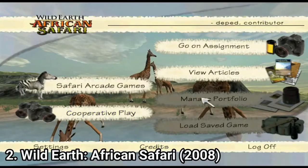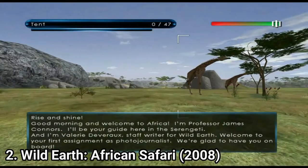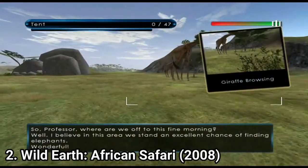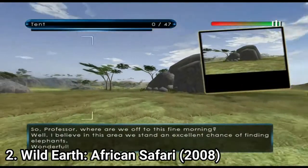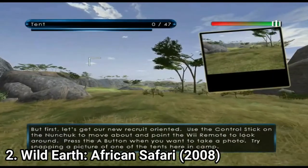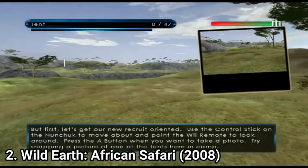Wild Earth African Safari is a good game for kids. The main gameplay element is taking pictures. By pointing the Wiimote, the player needs to take certain pictures. The game tells you what to photograph and how, and why some pictures are good and others aren't. You also receive information about animals, which makes the game educational. And to spice things up, you get some mini games, which aren't that well made, but at least they add a little variety.